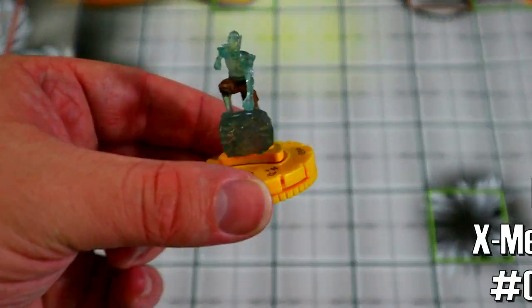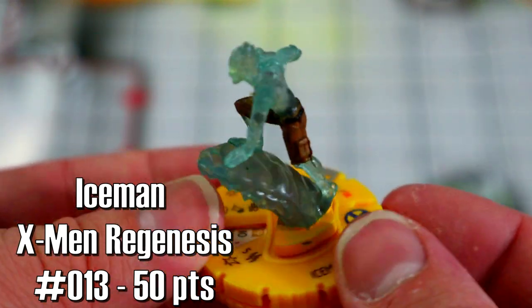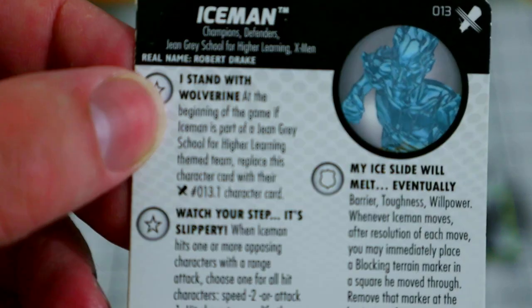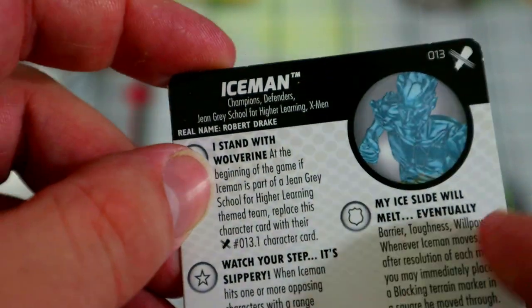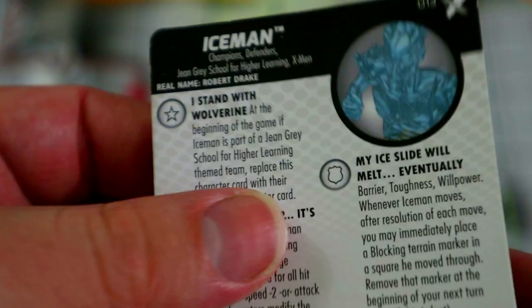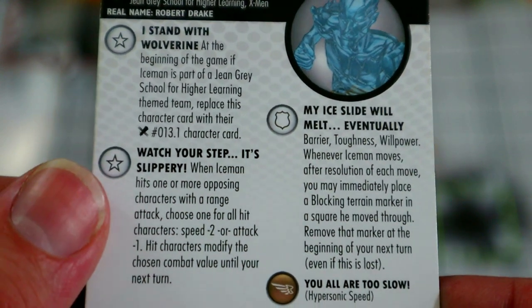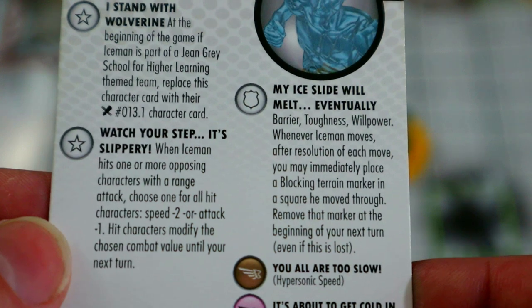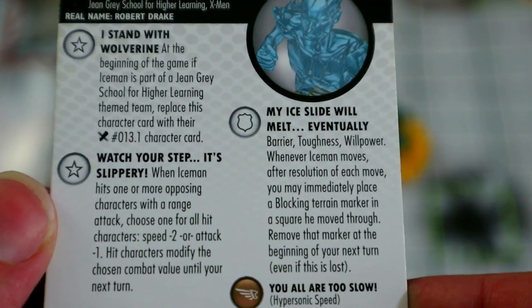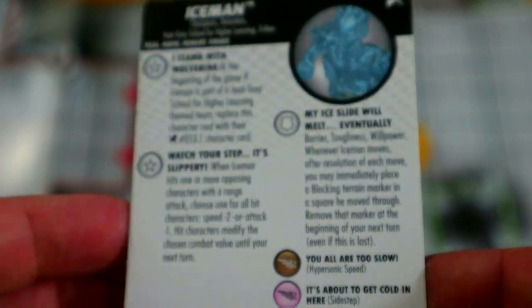Starting us off on our Pride Month team build is Ice Man, and I'm using this one at 50 points from X-Men Regenesis. Love the sculpt on this one — looks super cool, haha, get it, cool, because he's Ice Man. He's got a trait called 'I Stand With Wolverine' — basically, if you're on a Jean Grey School team you can flip his card, but we're just going to be on an X-Men theme team. His next trait, 'Watch Your Step, It's Slippery,' says when Ice Man hits one or more opposing characters with a range attack, choose one: speed minus two or attack minus one for all hit characters, modifying the chosen combat value until your next turn. I'd probably pick attack minus one most of the time, unless you want speed minus two to counter charge or hypersonic.